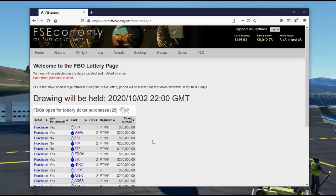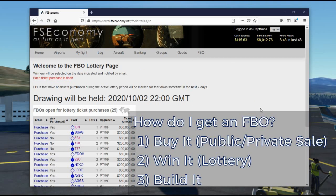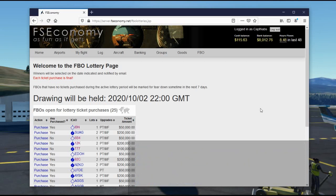The third way to obtain an FBO in FSEconomy is to actually build one yourself. This is not something most people will do because it's a little intensive and it's hard to find airports that don't already have an FBO. Most airports in the FSEconomy world already have an FBO if they can support one, and usually only the smallest airports are available. But I'm going to go through the effort of building an FBO to show you how it works and introduce all the different components.